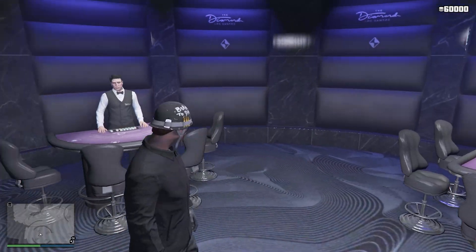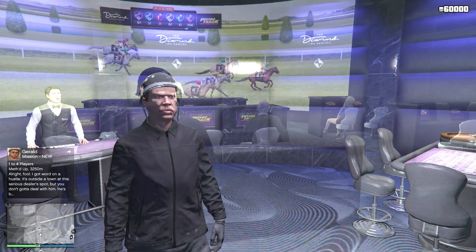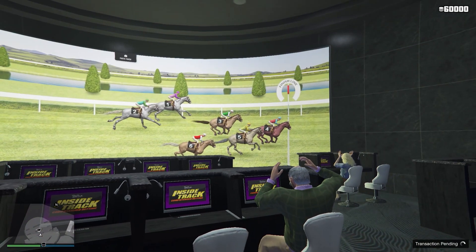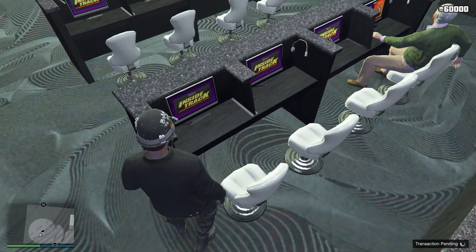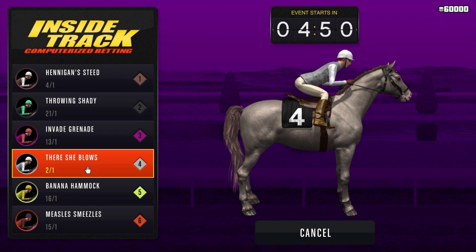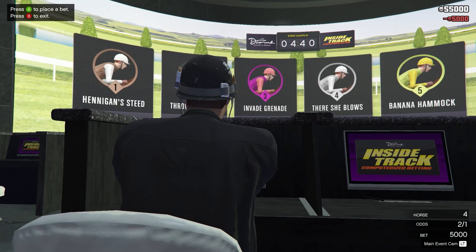Now I'm going to show you a different method. The second method of the video is going to be the horse racing method. All you're going to do is head over to the inside track. Now, the horse that says 'evens' is always going to win most of the time. As you can see in this race the horse evens is number 4 and they win just like that. So now sit at a table, place a bet on the main event. If there isn't any evens, just bet on the one that has the smallest number to 1, which is number 4 here. We're just going to do about 5k again.